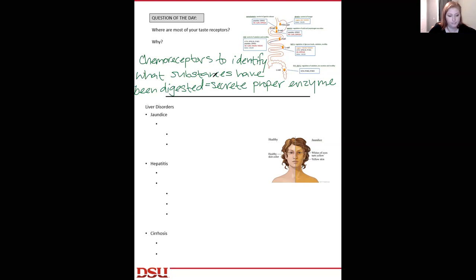Through these different chemoreceptors located at different places in the digestive tract, the body can identify what's been ingested, secrete the proper enzyme to break it down, and also know if something harmful has been ingested that doesn't belong there. Let's talk about jaundice. Jaundice is the result of bilirubin that's built up in the tissues.